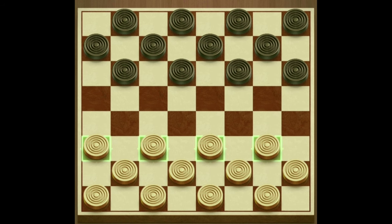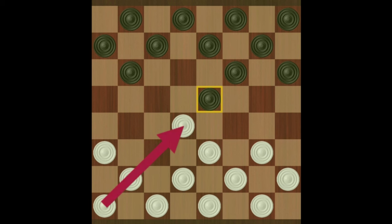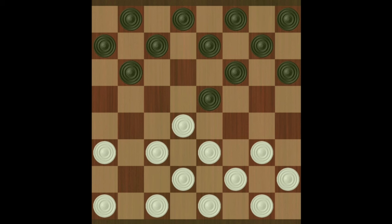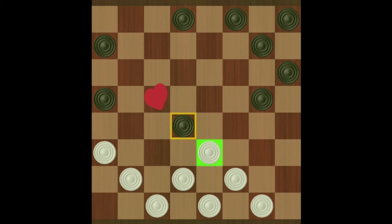Number 2: control the center of the board. If you can control the center of the board, you can move your checkers to any corner to get a king or capture a checker when the opportunity arises. Number 3: move your checkers out from the single corner first, and only from the double corner when necessary. Number 4: always try to place a checker on this key square, even if you have to exchange checkers to get there — it allows you to attack your opponent's weakest corner, the double corner.